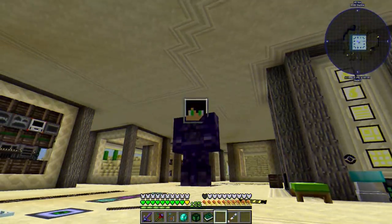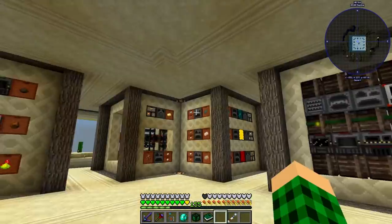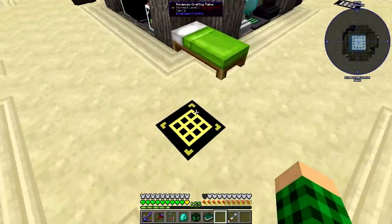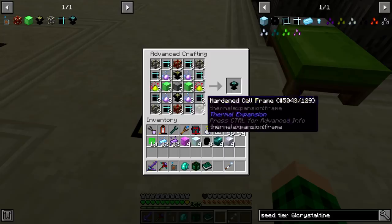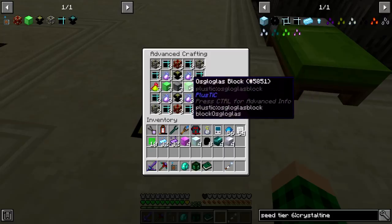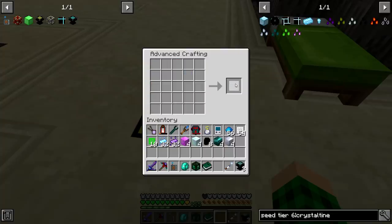Hello everybody and welcome back to another episode of Enigmatica 2 Expert Mode. In the last episode, we pretty much got everything ready for this, minus the Ozogloss glass. I just made that in the smeltery off-camera. It is refined obsidian and refined glowstone. So I just made a bunch of that and we have three of these now.